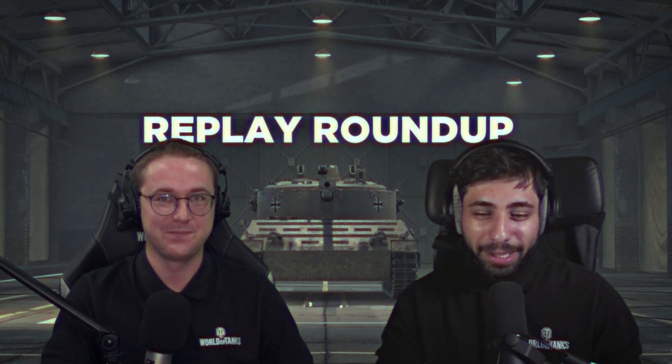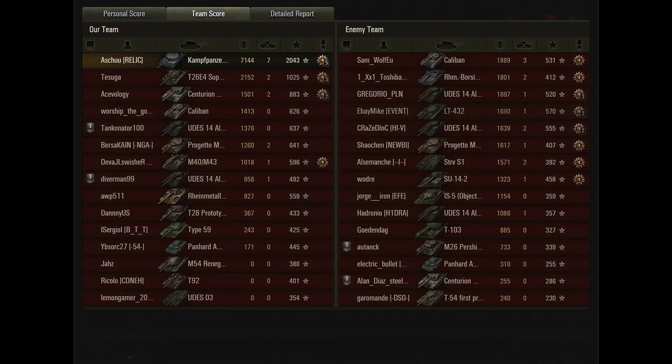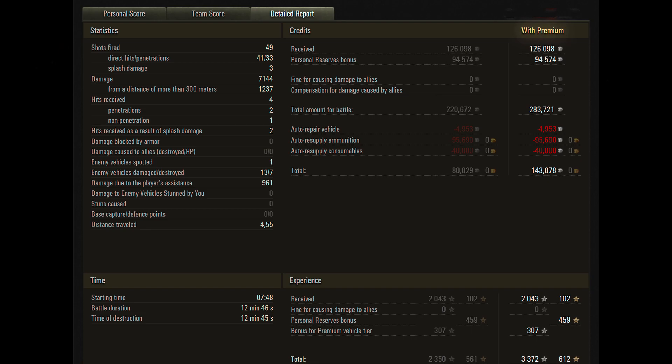Let's take a look at the endgame stats. That's a mastery badge, a bruiser, a duelist, a fire for effect, a high caliber, and a top gun. That was 2,043 basic XP, 7 kills to his name, over 7k damage, and if we take a look at the credit department — well, he made over 100k in profit, and he also had a lot of fun in the process.